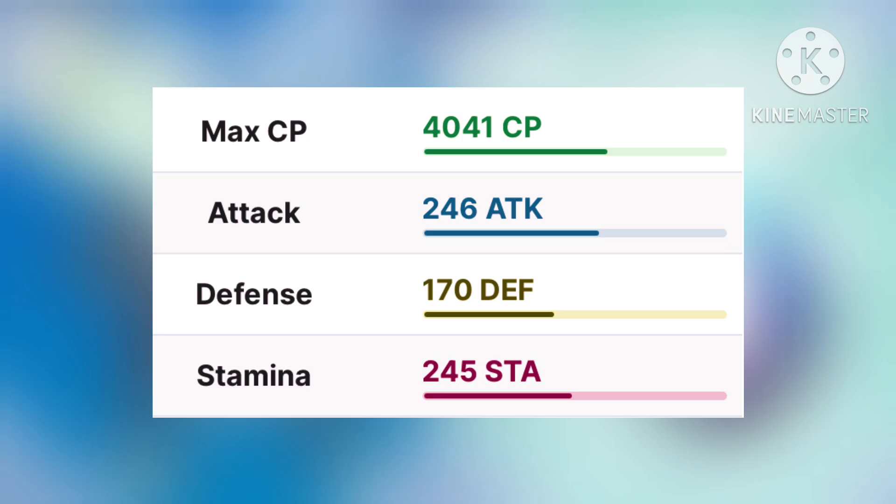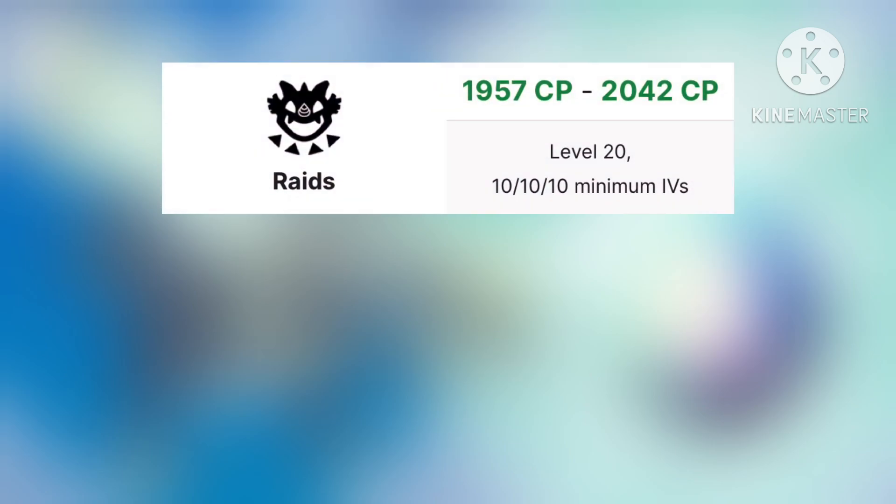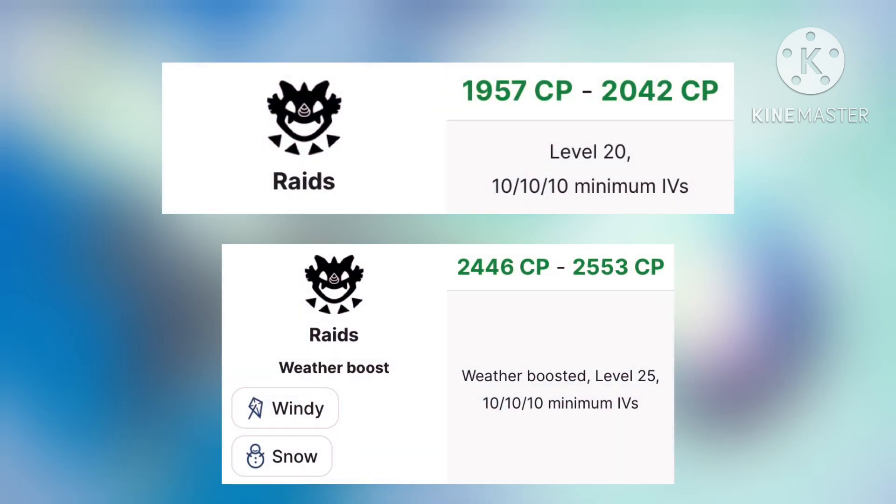It has a max CP of 4041 and is weak to Dragon, Fairy, Fighting, Rock and Steel type Raid counters. Non-Weather Boosted Hundo CP is 2042 and Weather Boosted Hundo is 2553. Raids will be boosted in Windy and Snowy conditions in-game.